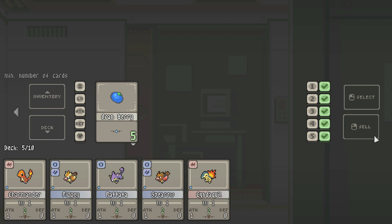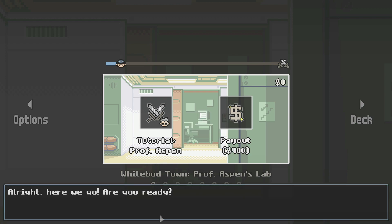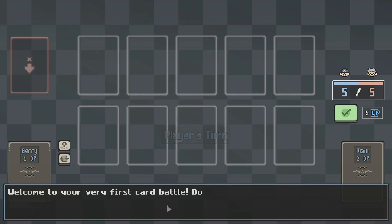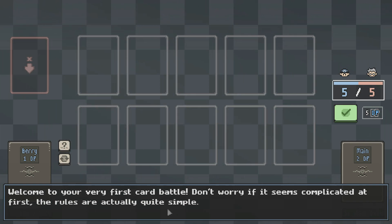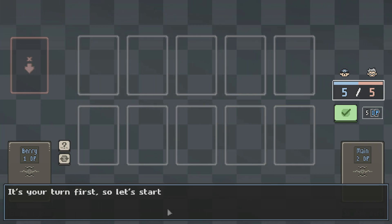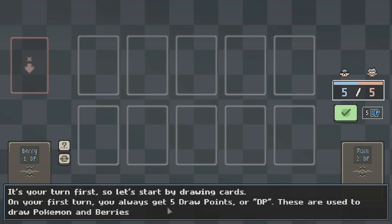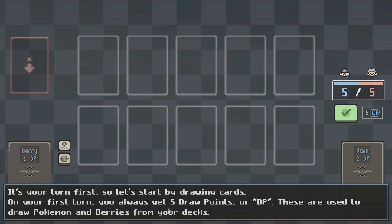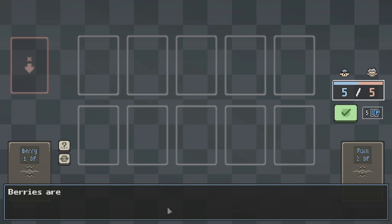I'm guessing that's in there. All right, here we go. Are you ready? I guess so. Welcome to the very first card battle. Don't worry if it seems complicated — the rules are actually quite simple. It's your turn first, so let's start by drawing cards. On your first turn, you always get five draw points, or DP.